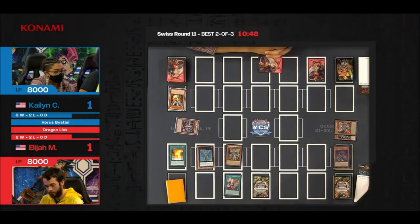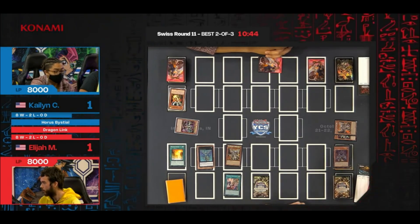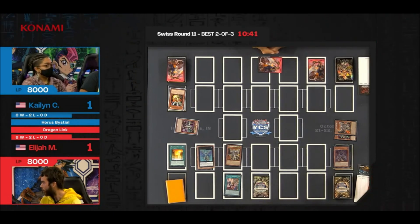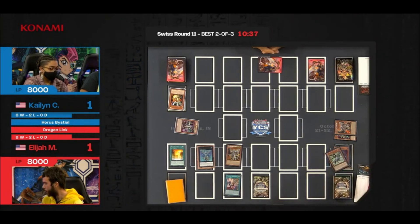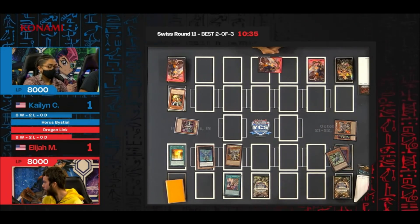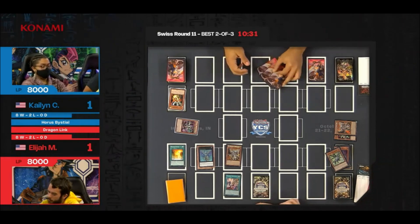There's still quite a bit of damage on the field, but in Yu-Gi-Oh! nowadays you either take them down to zero or they just get another turn and clap back at you. Unless it's a Makanko deck, in which case it takes four or five turns if the previous feature match has any indication.